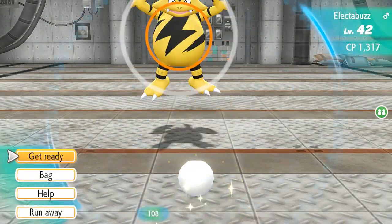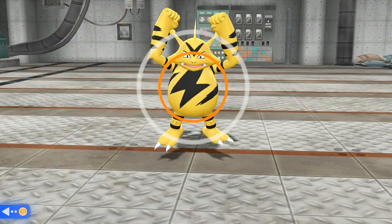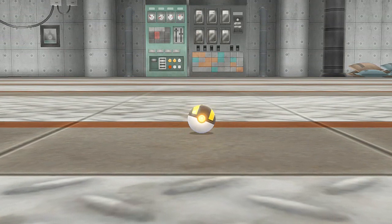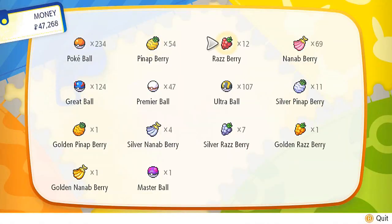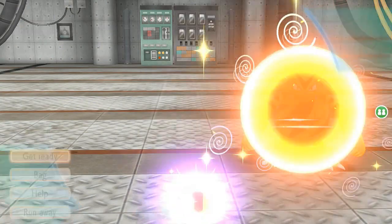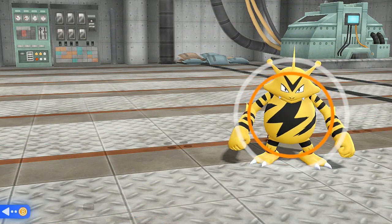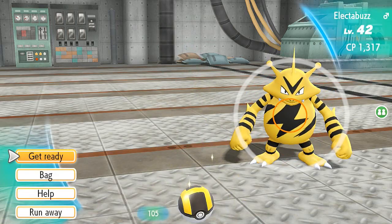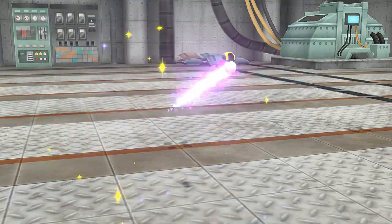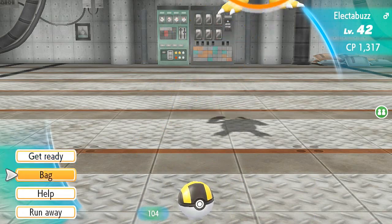I want to capture this guy — there's an Electabuzz and it's tiny. I did buy myself a buttload of Ultra Balls for this occasion. Got an excellent throw — come on, stay in there! Damn. Might as well use a Nanab Berry. I don't want to use up all my Razz Berries just yet because they are going to be very important for the next Pokemon. This asshole Pokemon won't stay in the ball, so I'm going to run away. Do not want to waste any more Pokeballs on this guy.